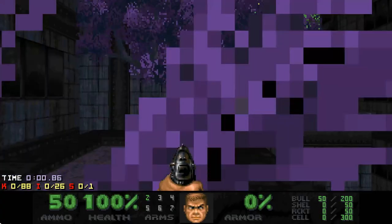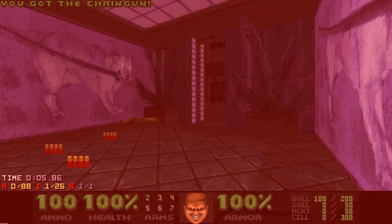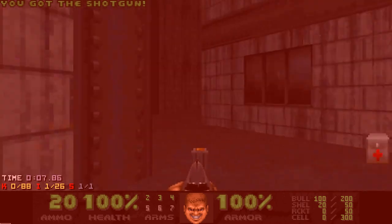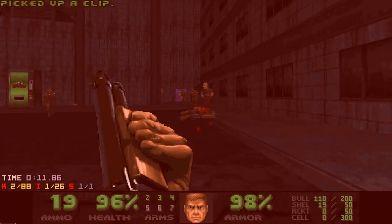So right away you get the first secret, which is a berserk, then you drop down to collect your guns and proceed to the first of the 3 arenas this map has. Here I want to get this backpack.